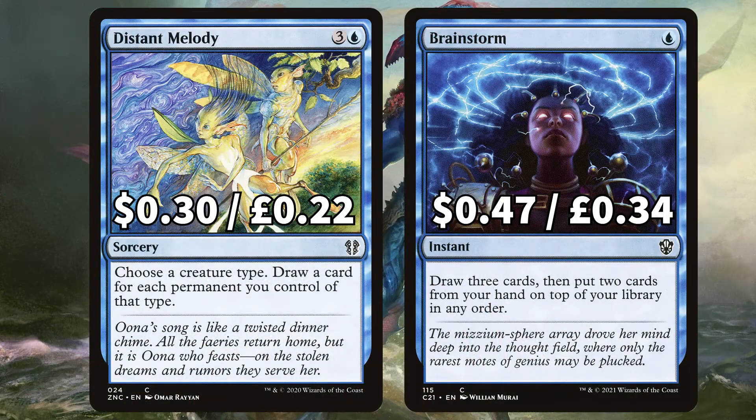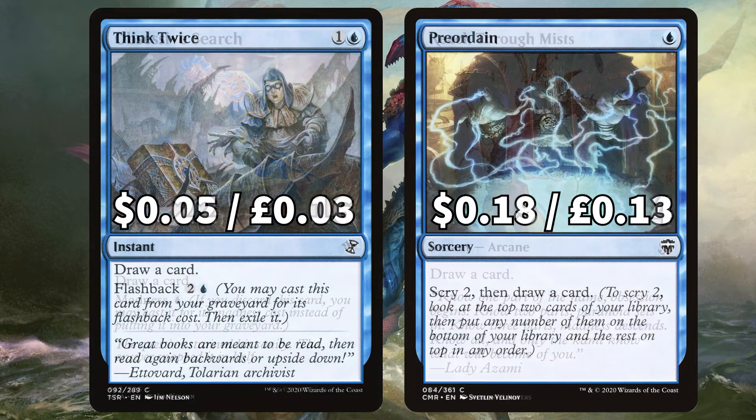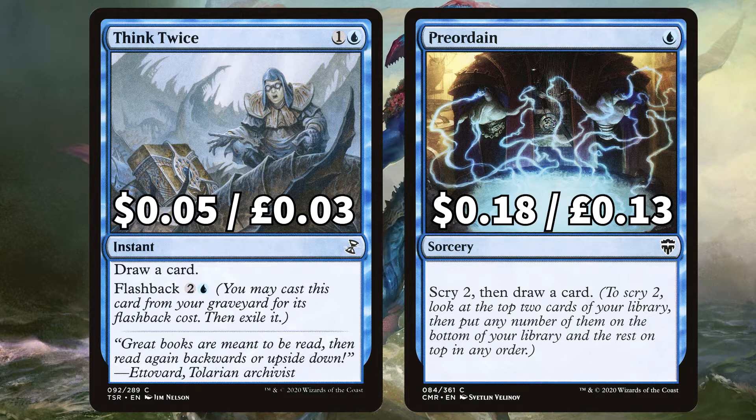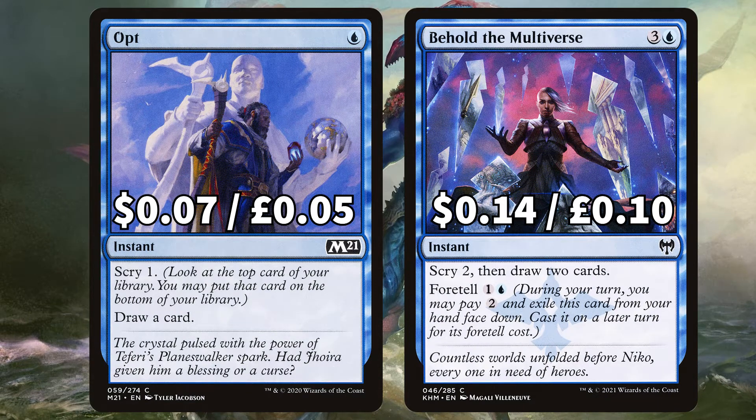There is Distant Melody to choose a creature type and draw a card for each permanent you control of that type, and Brainstorm to draw 3 and put 2 cards from your hand on top of your library in any order. There is Obsessive Stitcher to draw a card with that payable madness cost, and Reach Through Mists to draw a card. For more card draw there is Think Twice to draw a card with that added flashback option, and Preordain to scry 2 and draw a card. We've got Opt to scry 1 and draw a card, and Behold the Multiverse to scry 2, draw 2, with that foretell mechanic to exile and cast at a later time.